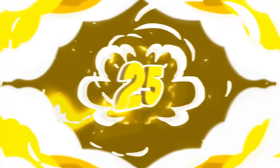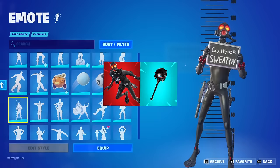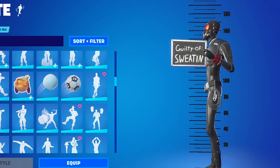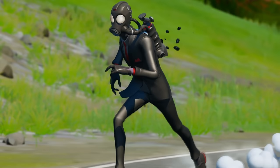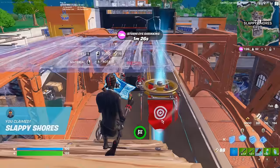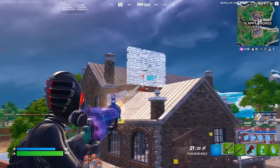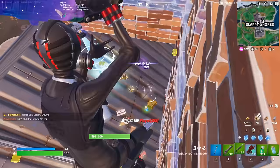Moving on to a much cheaper combo — the Chaos Explorer with the Vision Pickaxe. The Chaos Explorer is just one of the cleanest looking skins added over the last few seasons. It's pretty much a remake of the Chaos Agent, and they reduced the price so this skin only costs 800 V-Bucks. The original Chaos Agent was 1,500 V-Bucks, which was kind of silly considering there were only two styles. I still feel like this is such a good skin to buy.